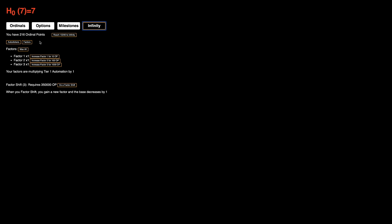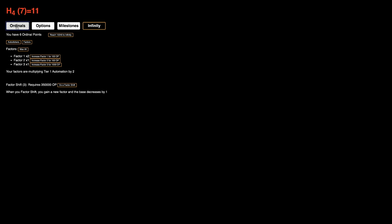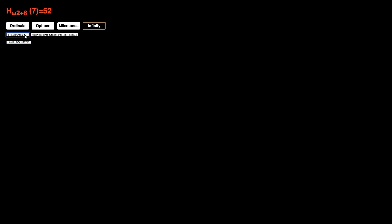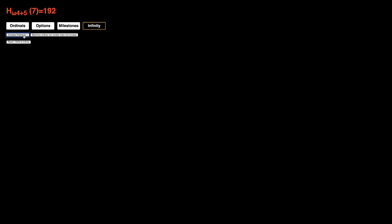I can get 200 ordinal points already, which allows me to get this, this, and this. I'm going to be clicking two times per second. I'm going to go for another 200 here, and that's going to allow me to get more of the factors. It's quite a bit faster since it's only base seven. Now we're clicking six times per second. If we can get another 400, we can double that again — so I'm going to go for that.